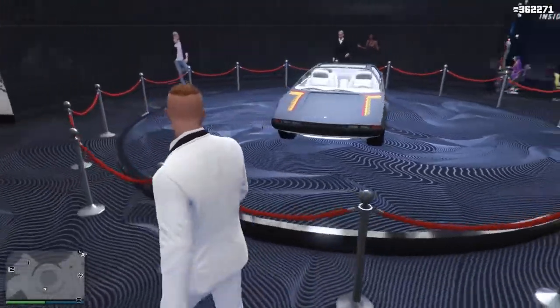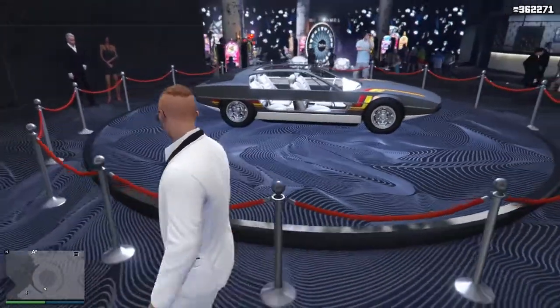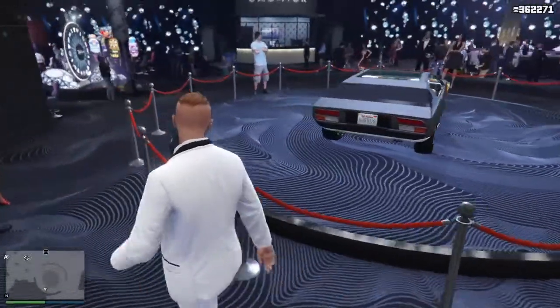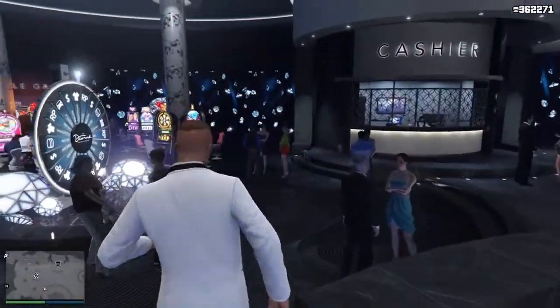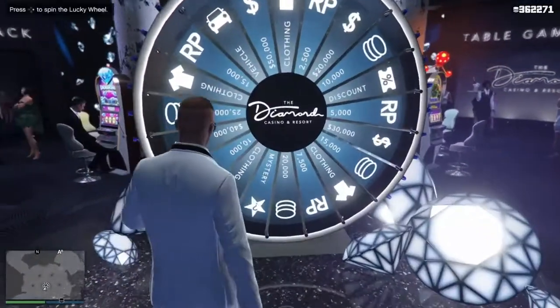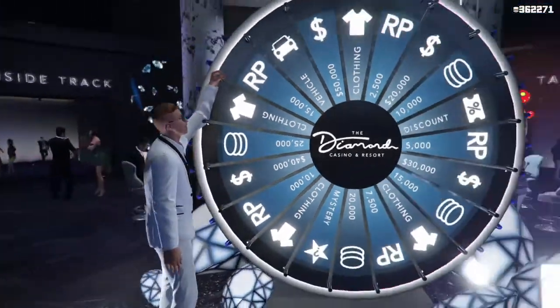First, as always, let's have a look at this week's Podium Vehicle, which as you can see is the Toreador. In my opinion, hands down one of the best vehicles in the game at the moment. It is awesome — it goes underwater, it fires missiles, it does pretty much everything you want. I'm going to be doing a separate video on the Podium Vehicle at the weekend, so definitely make sure you stay tuned for that.